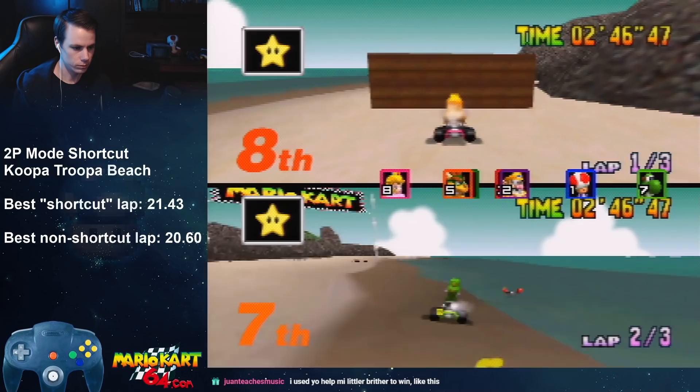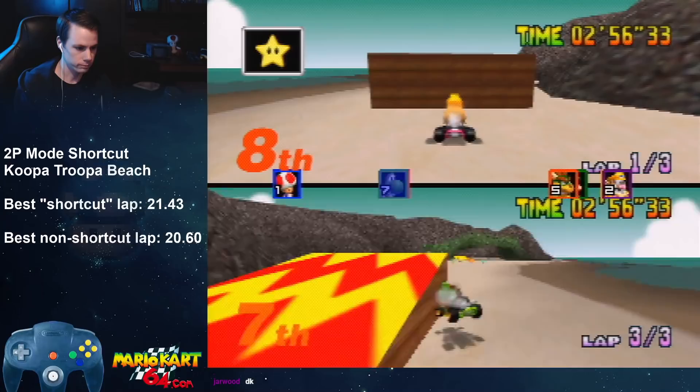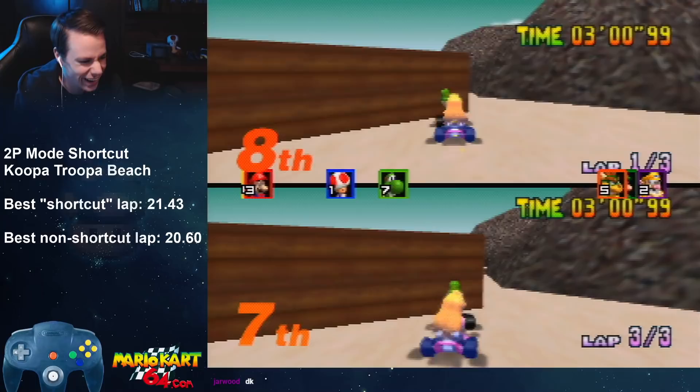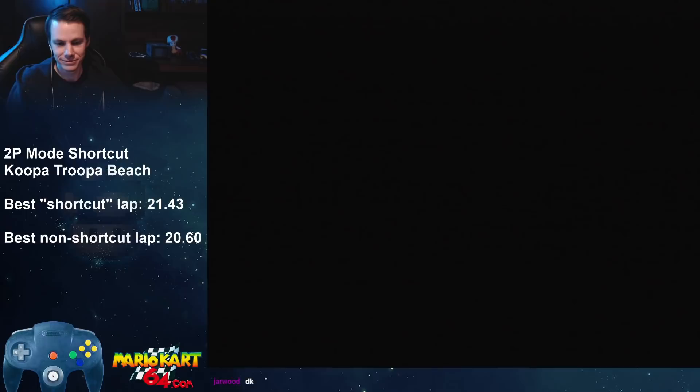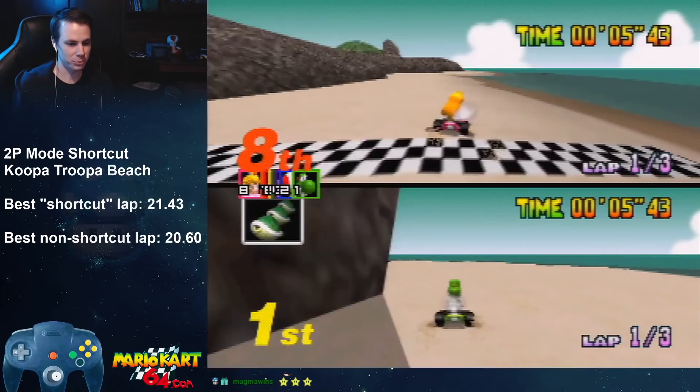I can just go to lap three and do another attempt. I have to get this perfect turnaround. Oh my god, I accidentally hit Z and used the star. It's really hard to get this perfect to make it actually fast enough.